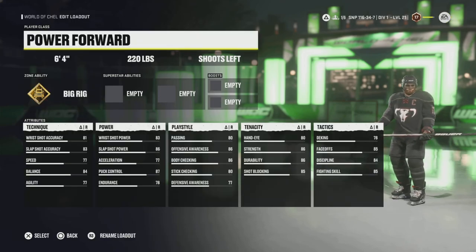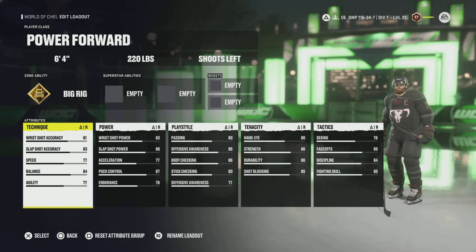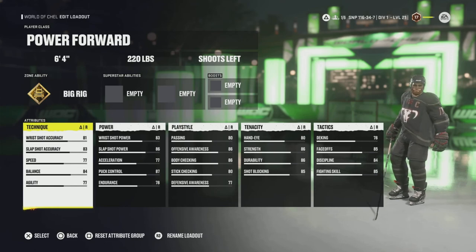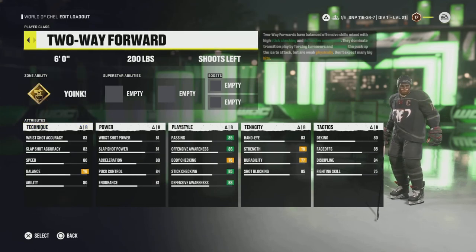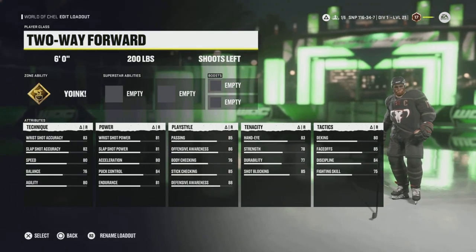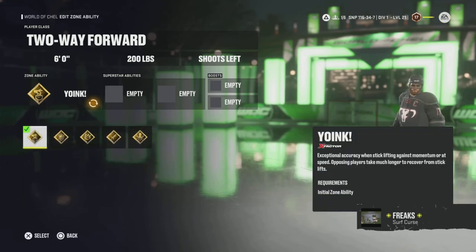That's the Power Forward — 6'4", 220. Interestingly, the Power Forward actually has the highest stat total between all of the player builds. A buddy created a spreadsheet and pulled up all the totals for what their total stats were, and it is very strong. Next, the Two-Way Forward starts at 6'0", 200. Its main zone ability is Yoink — a stick checking ability that activates when you hit X.